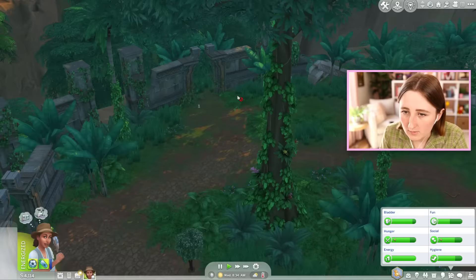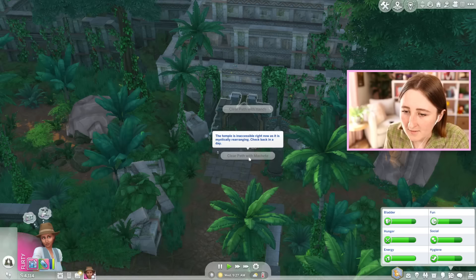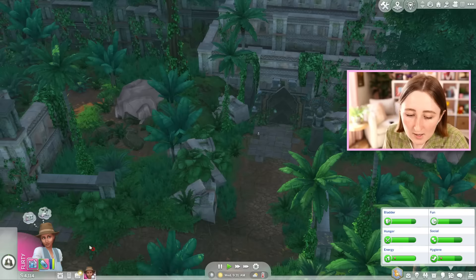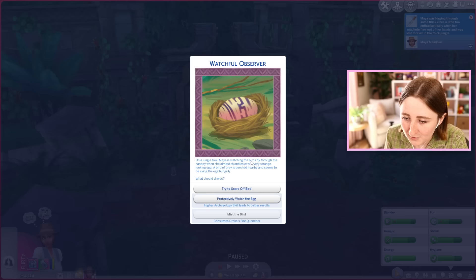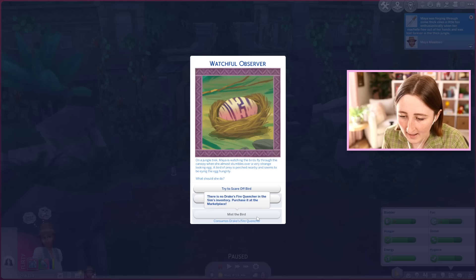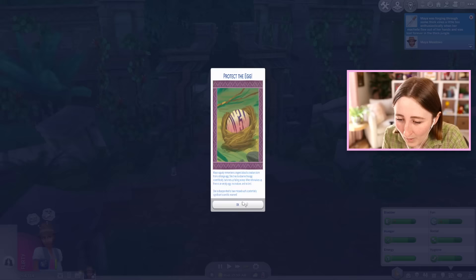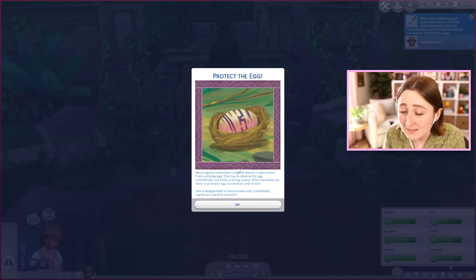We've already been to this area, but I think there was one more place we haven't been — through these gates because I went to the temple instead. The temple is inaccessible right now as it's mystically rearranging — check back in a day. The temples are kind of puzzly where they change, so it's not the same each time. We lost one of our machetes — it's a good thing we have two. On a jungle trek, Maya is watching birds fly through the canopy when she almost stumbles over a very strange-looking egg. A bird of prey is perched nearby, eyeing the egg hungrily. She watches the egg, but ends up falling asleep and misses whatever hatched. Disappointing.